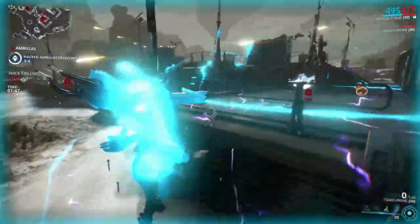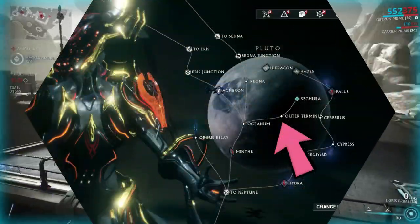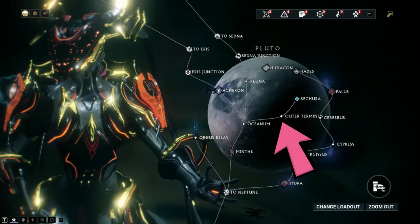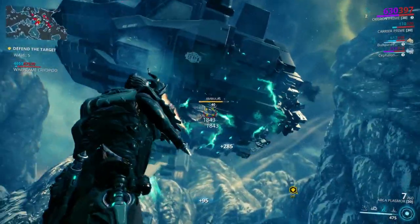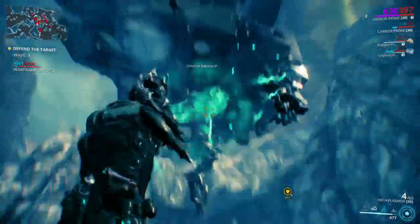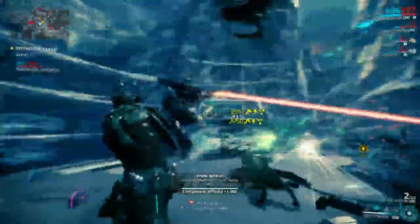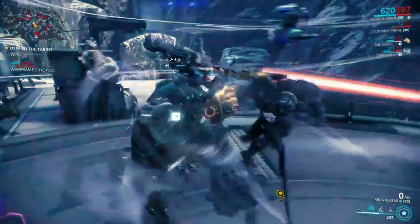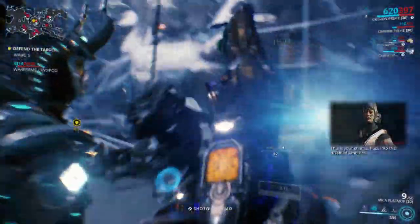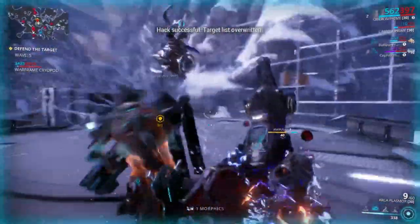You're going to want to do the defense mission on screen now — it's called Outer Terminus. Do the defense mission Outer Terminus on Pluto and do it about 8 times. Every 2 waves, an Ambulus spawns on top of a dropship. Shoot it down, hack it, and you'll get 5 NAV Beacons per hack. You'll probably have to do 4 to 6 runs to get all the NAV Beacons that you need.